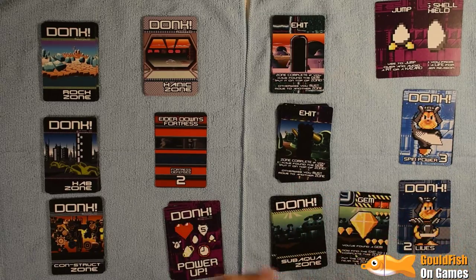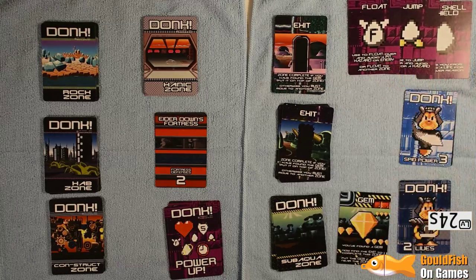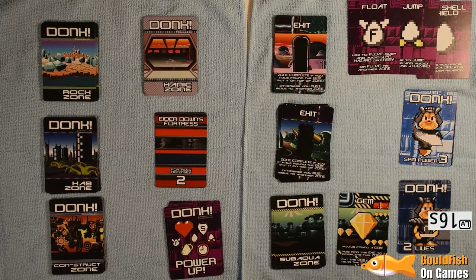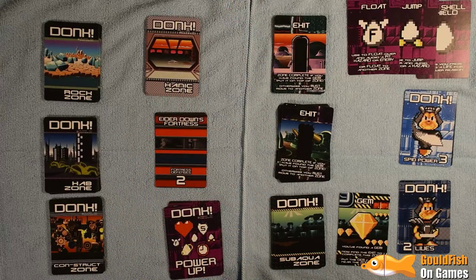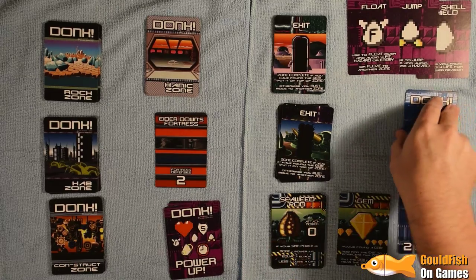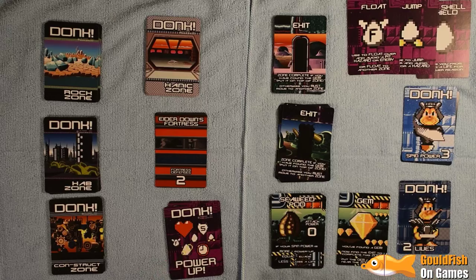Next card, Cyber Pod — spin power three vs attack power one, didn't stand a chance. We get another power-up, the Float, which is quite useful — allows you to change zone at will, but you'll still need to find the exit to complete that zone correctly. Sorry, my camera keeps turning itself off every so often — I'm trying to use my decent camera to film this. I am so professional it hurts.